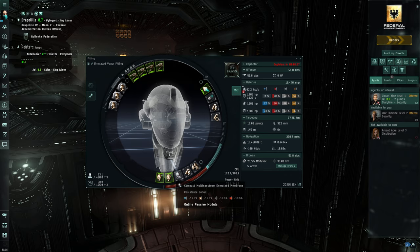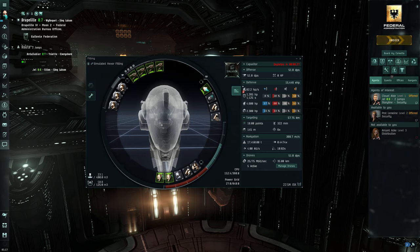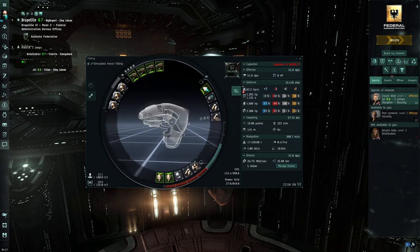We have tungsten plates here — it makes us a little slower, but it also gives us double the armor, which is pretty badass. We have another capacitor power relay, resistance for all four damage types, and two enduring armor repairs giving us 62.2 HP per second. Pretty strong little guy.